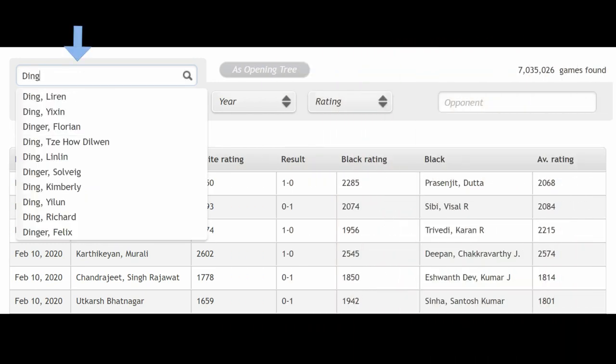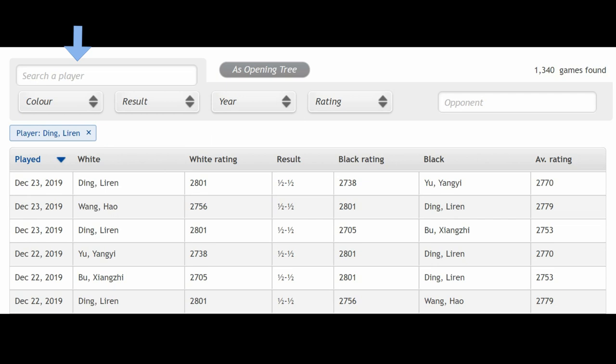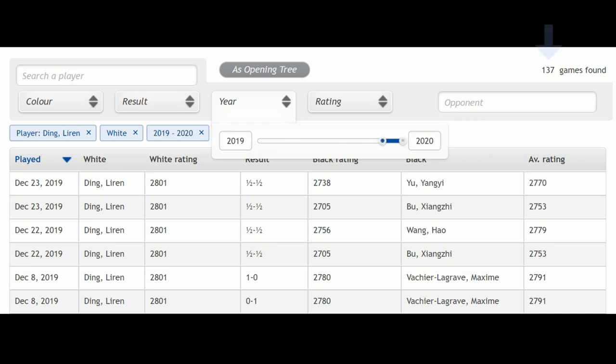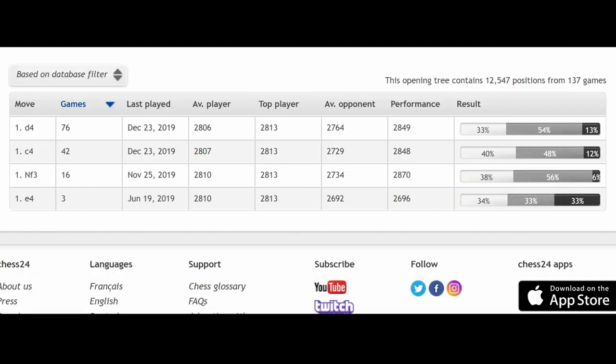Let's type in Ding — he has played 1,340 games. Let's look at his white games: 678. We will look at his games from 2019 up till present day, and here we have it: 137 games. I'll click on the opening tree — here we have it — a really good feature on Chess24.